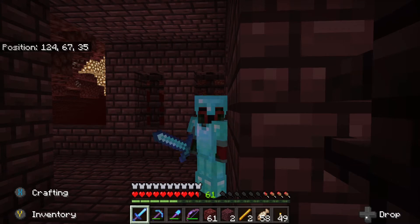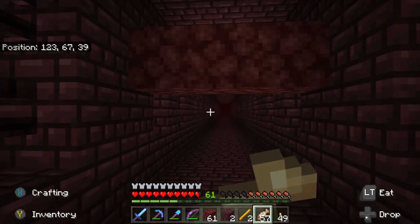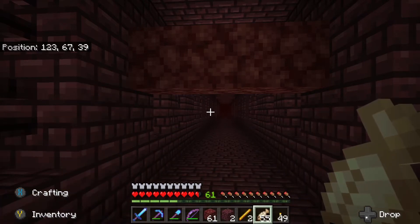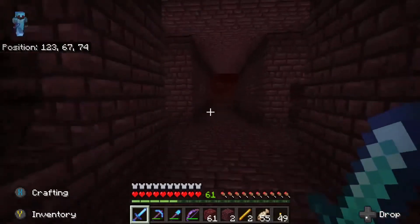Welcome to another Minecraft episode. Today we're doing achievement hunting, and we're doing two achievements in one. First is 'Camouflage,' which requires killing a mob while wearing the same type of mob head. Second is 'Into Fire.' Since they can both be done in the same place, we're heading to find a wither skeleton and get the wither skeleton skull to put on our head.